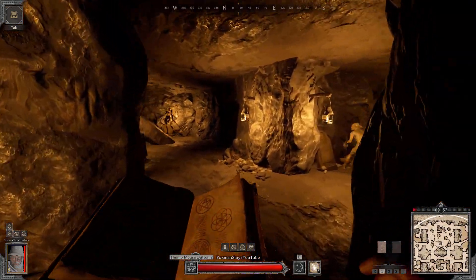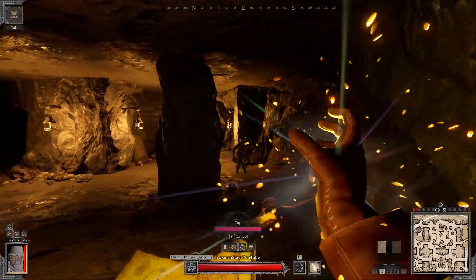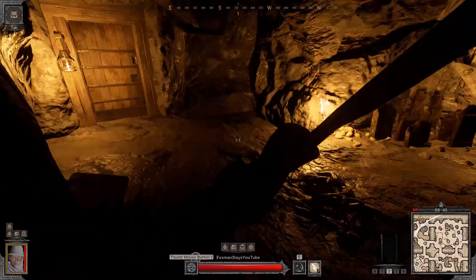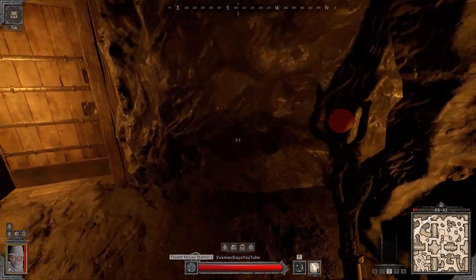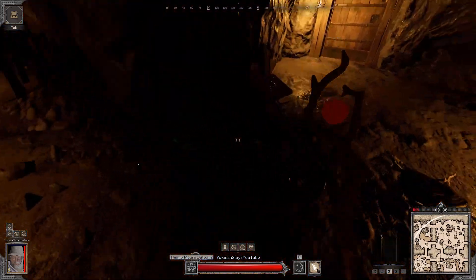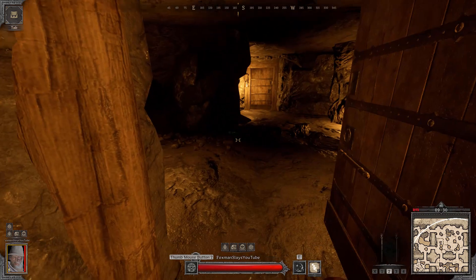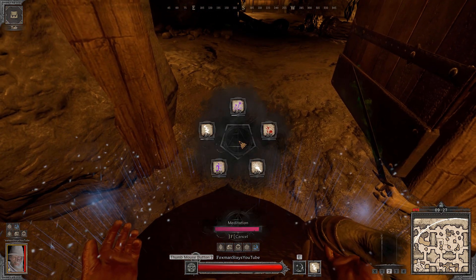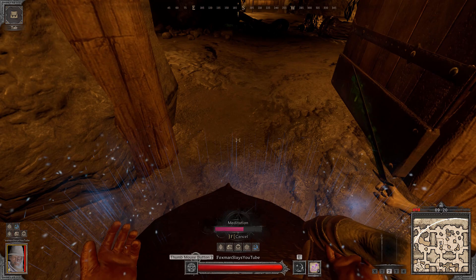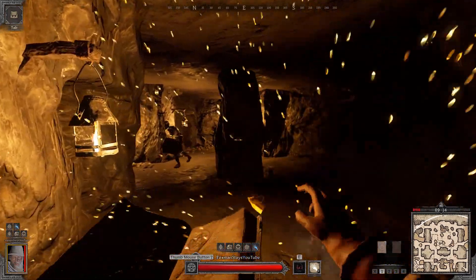I'm actually really loving this build. It doesn't have an insane amount of extra damage, but it does have like a ton of — it has a ton of knowledge, will, strength, all that. So it's somewhat tanky and you have more survivability. But also your spell casting speed is insane. Like the magic missiles shoot out so fast, plus obviously you cast it faster. It's like you have rapid fire on. Pretty nice.